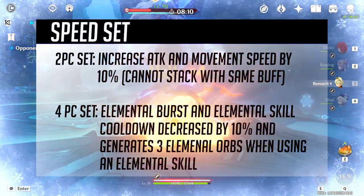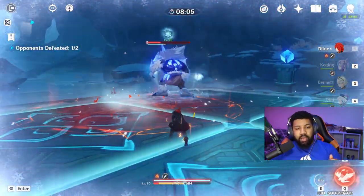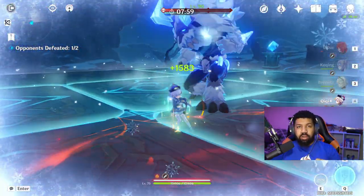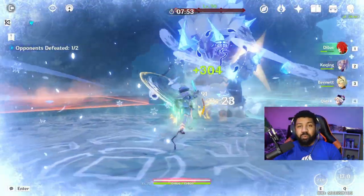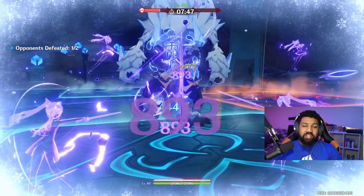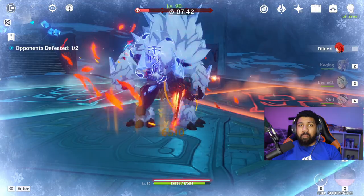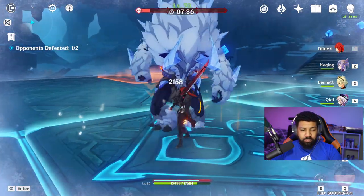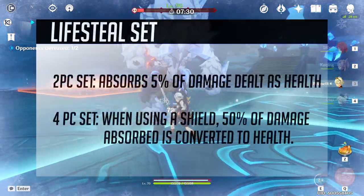This would be absolutely amazing on Albedo. While the 10% speed doesn't stack, the elemental orbs do — so you'd get an extra three orbs just for equipping this set, putting him on an infinite loop with his ult. It would be crazy but I would absolutely love to use a speed set on someone like Albedo who really needs energy recharge.